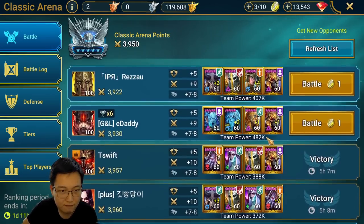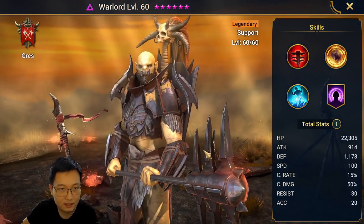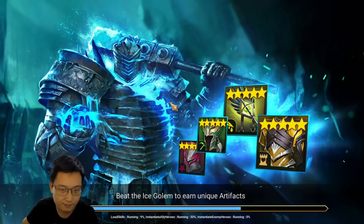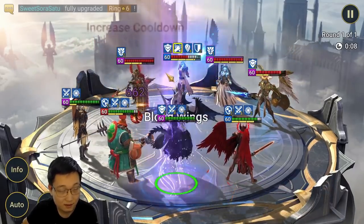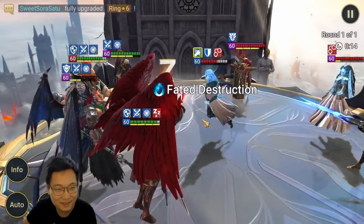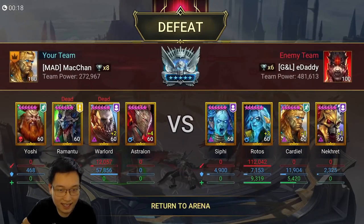Actually, I want to try to find a Necret team. This team is pretty annoying — this should be a very fast CV. My Yoshi is slower than Warlord, but that's fine because Yoshi has a very good passive that allows me to go first. Wow, Stone Skin CV — actually never seen that before. I really hate CV A1. I think I'm gonna lose here — I can't even take a turn.